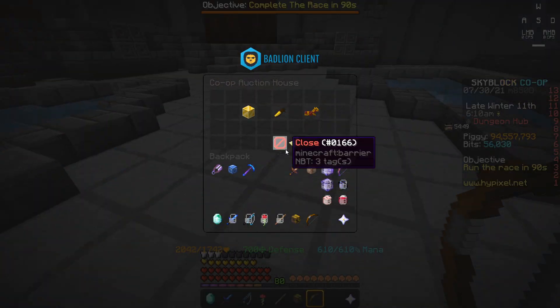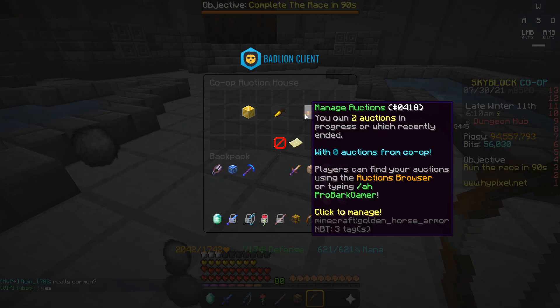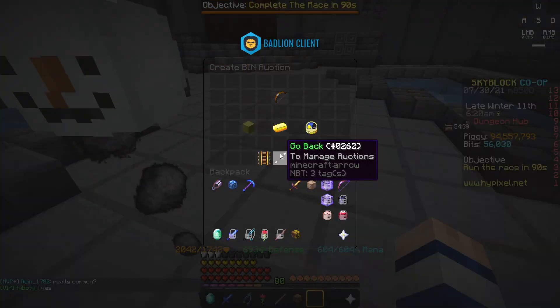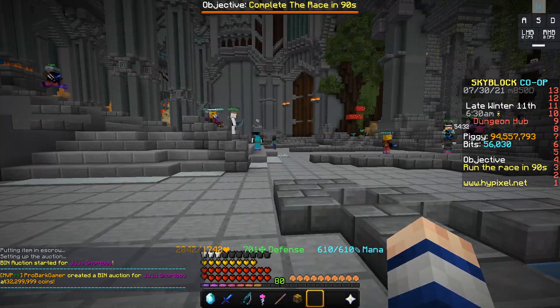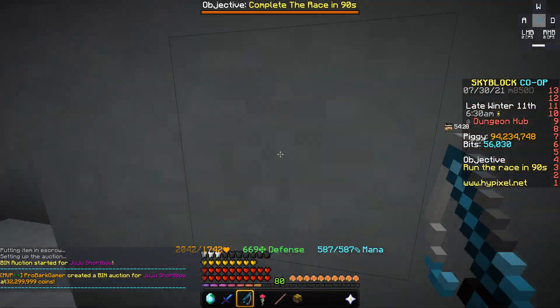So I'm going to sell this and see how long it takes. I need to put this up for 32.3 million, which should be the lowest BIN — yep. It's now listed at the lowest BIN. Juju bows don't usually take that long to sell; they are expensive but people need the bow.